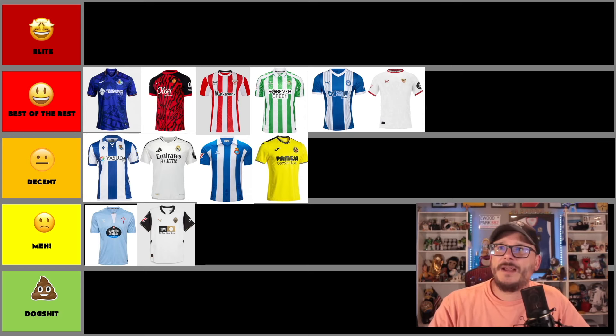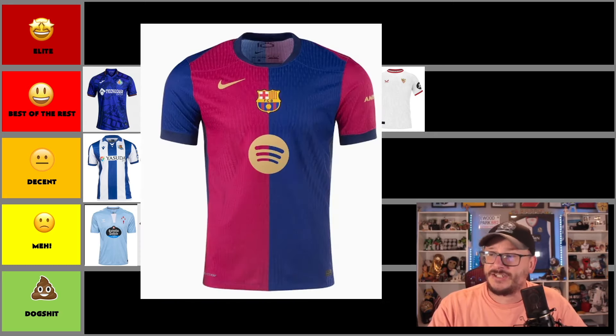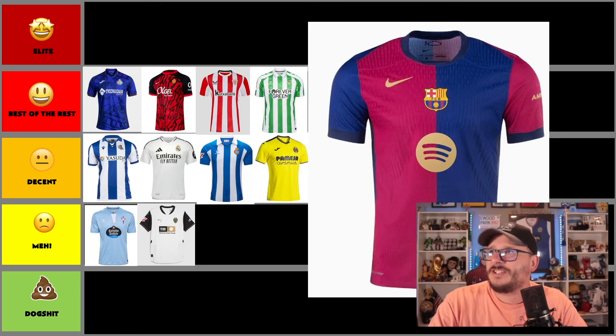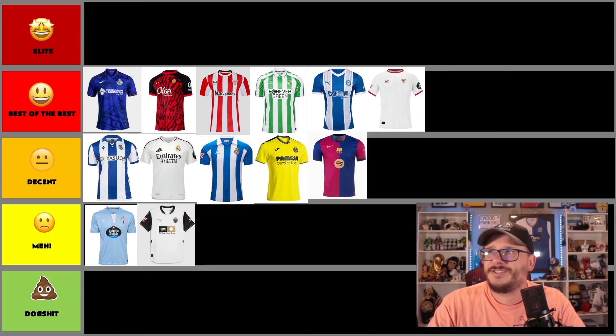Let's look at one of the heavyweights — it's Barcelona, Hansi Flick's boys. They've got that half-and-half shirt again with Spotify. Half-and-half shirts are a quiet taste — Blackburn Rovers do it best, of course. Barcelona do it okay. It's nothing spectacular though — it's a little bit boring. Centercrest as well — stick it up your arse.